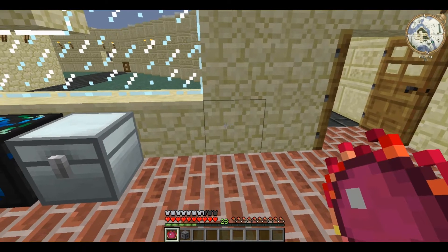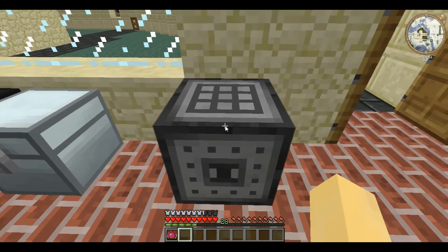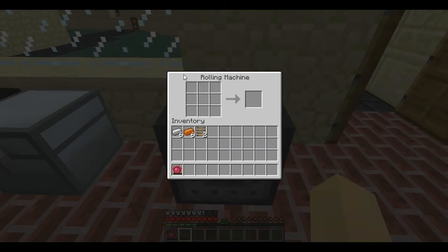This is a crafting block. You place it and right-click to use. It has the same GUI as the crafting table, however its function mixes the crafting table and the IndustrialCraft compressor.